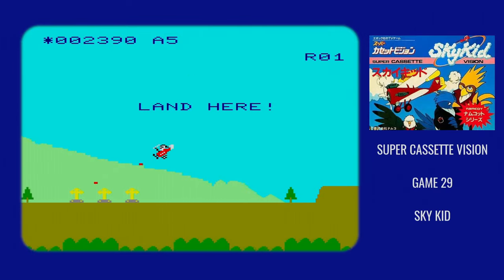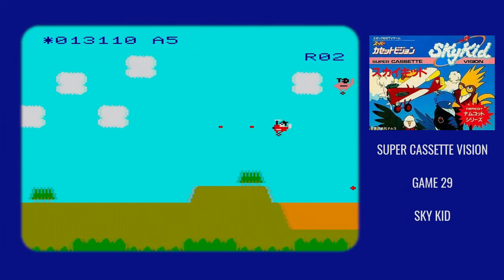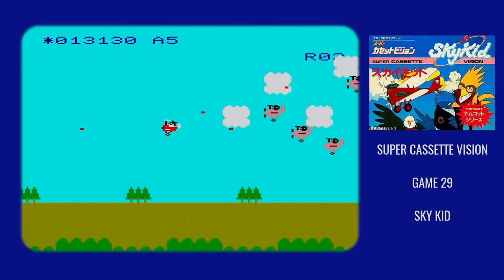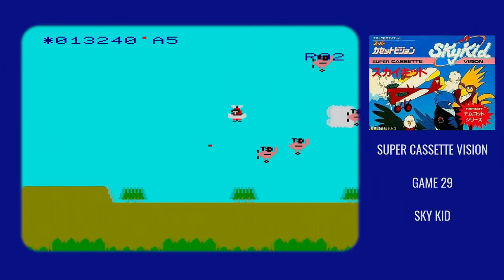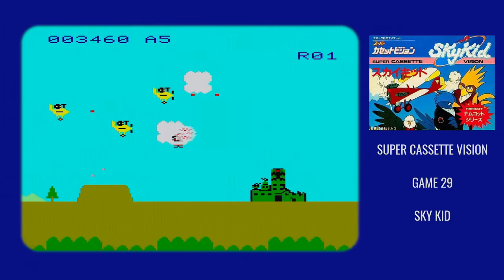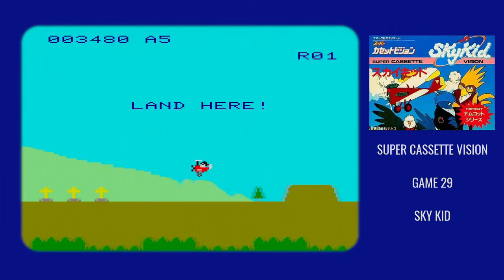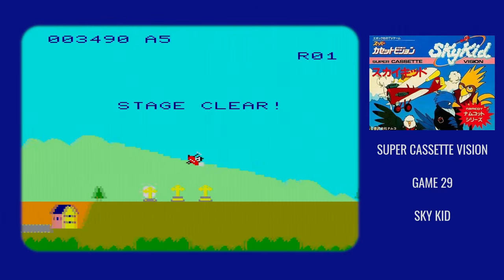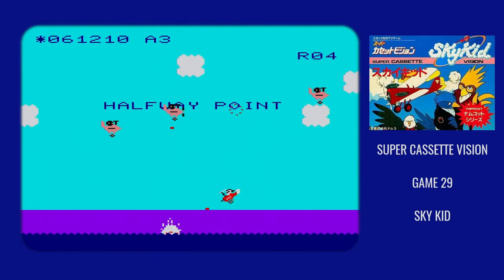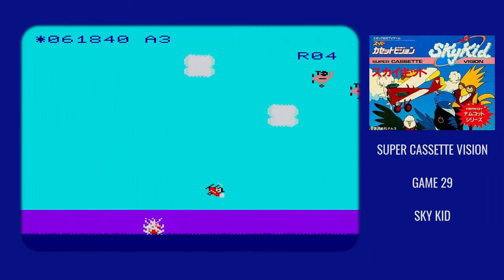The barrel roll has another function. If you get hit, instead of just exploding and dying right there, you start spiraling into the ground. And if you can mash the right-hand button fast enough, you'll do a barrel roll and pull out of that spin. This means that if you fly close to the top of the screen, you've got a decent chance of recovering from a hit. But a lot of the most dangerous attacks will come at you from the ground, and if you want to shoot those targets, you'll have to be close to them. Being close to the ground also helps a lot with bombing.